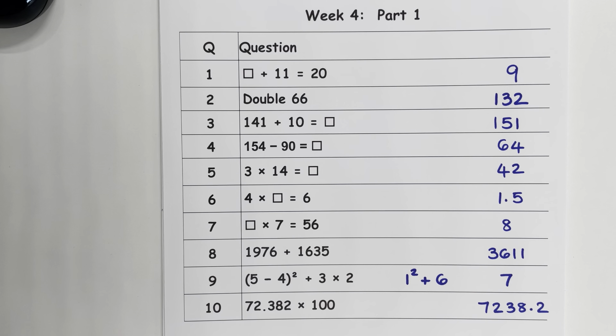Question 7 is 8. Question 8: 3611. Question 9 is 7, and question 10: 7,238.2.